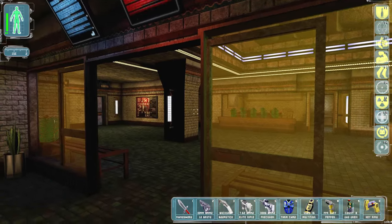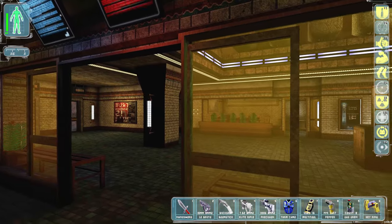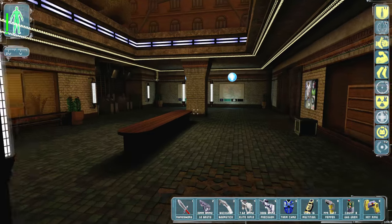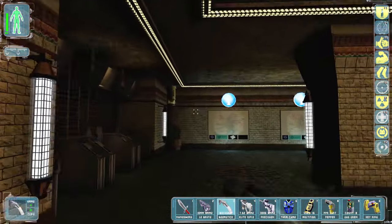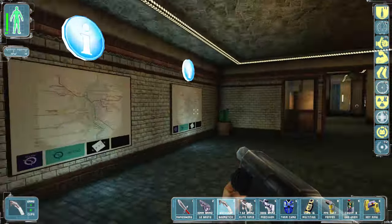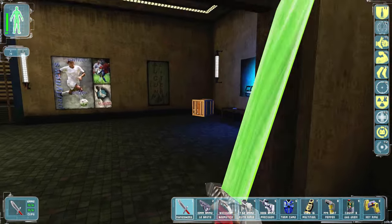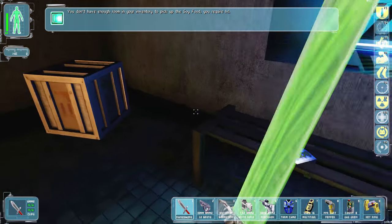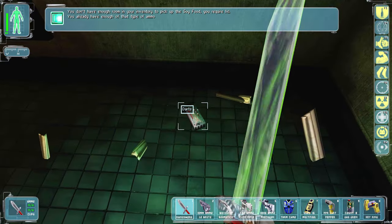Did I turn off the cameras in front of the ATM? Yes I did. Now we can have a look at that and get some more money out of that. There's two of them so we gotta do both, but we have fast hacking now so that's all good. How close am I to completing a triathlon? Very far away so we won't look at that for a long time. I have a couple drinks here. We're fully healed so we don't need the soy food.